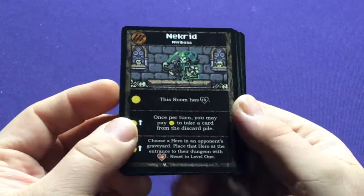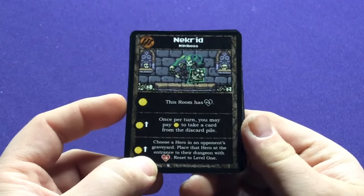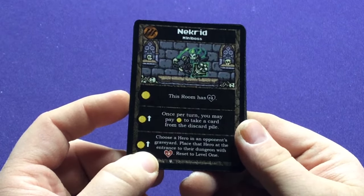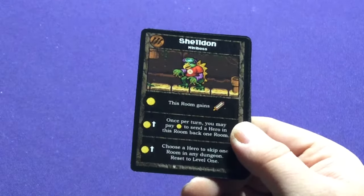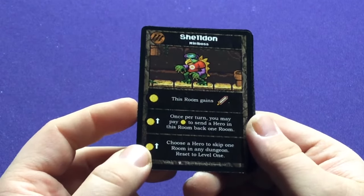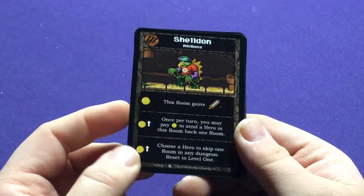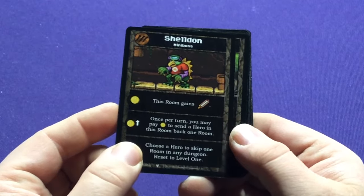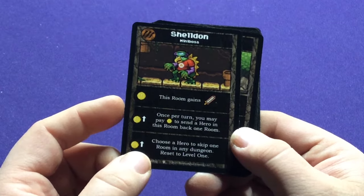Now the minibosses. Net Trig — this room has plus one damage. Once per turn, you may pay one money to take a card from the discard pile, choose a hero in your opponent's graveyard, place that hero at the entrance to the dungeon with plus two health, then reset to level one. We have Sheldon — because he's a Koopa, so he's a shell, but he has a t-shirt and long sleeves — it's Sheldon from Big Bang Theory. This room gains the fighter type. Once per turn, you may pay one money to send a hero in this room back one room, or choose a hero to skip one room in any dungeon.